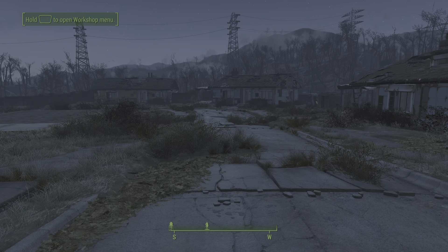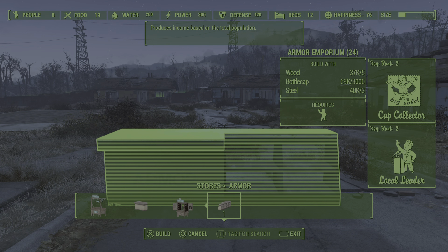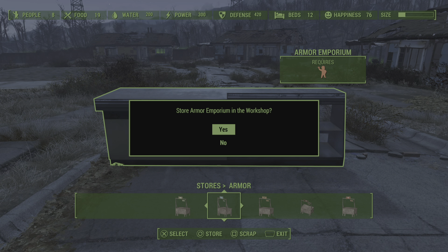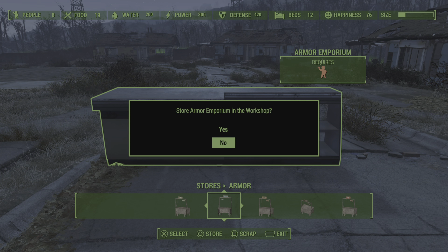So basically this is what you do guys: put your armor, build that — I've already built this, it'll cost you what's needed. Use the duplication glitch. I'll do it quickly like that.